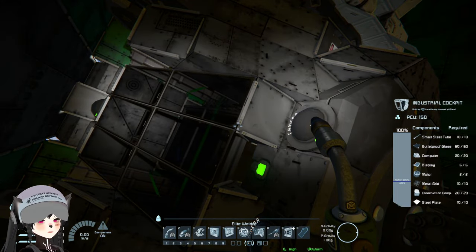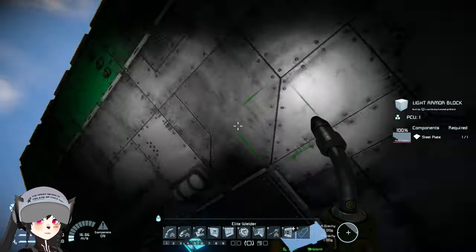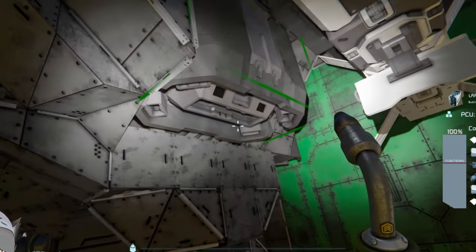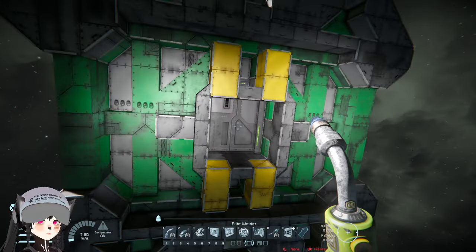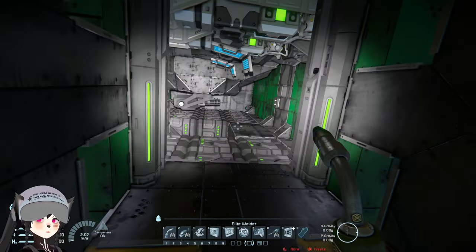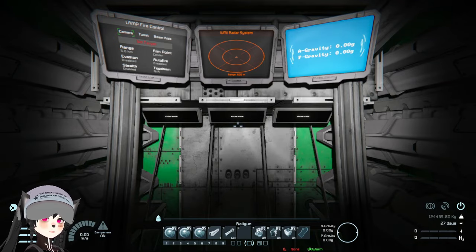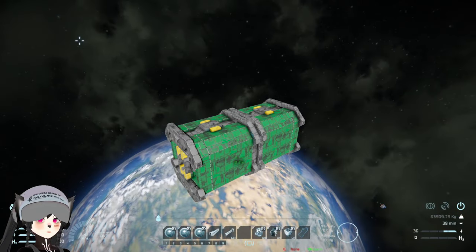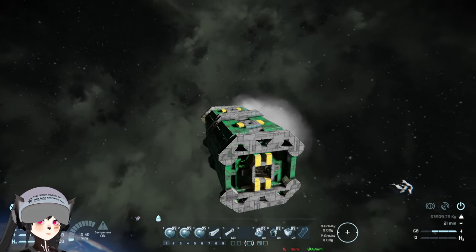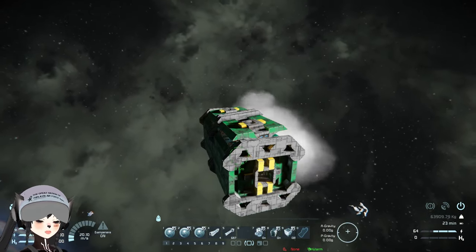This must be some really smart engineering that I just don't understand. These are ion engines, so this only works in space. I'm getting inside, turning on the gyroscope, detaching the thing — and now, oh, there we go.